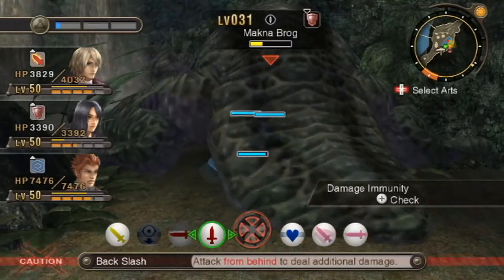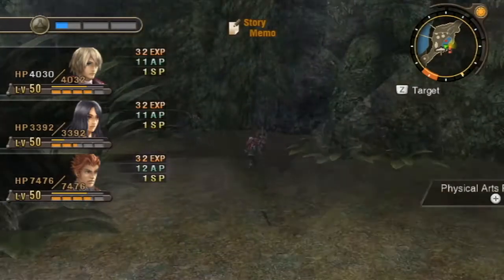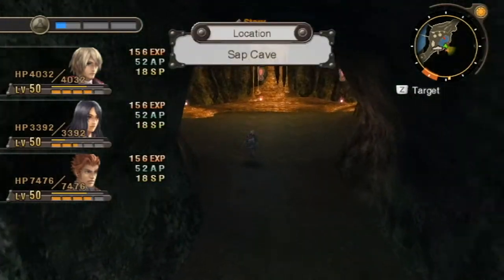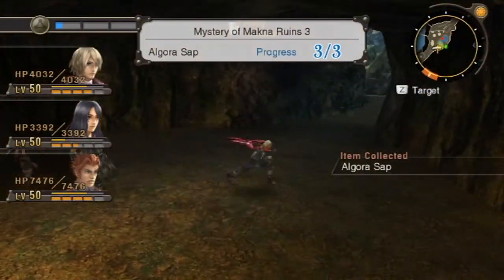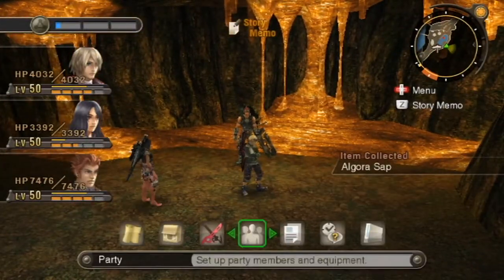As soon as he turns back, I'll kill him. Sword Drive — over 30k damage. Backslash is stupid strong, and I don't even have the skill that adds extra damage to it. Here we are: Sap Cave. Sweets got all of the Algoris Sap that we needed. This is actually a pretty neat area. I thought it would count as a secret area, but apparently not. Does it show up on the map now as saying Sap Cave? Yes, it does.